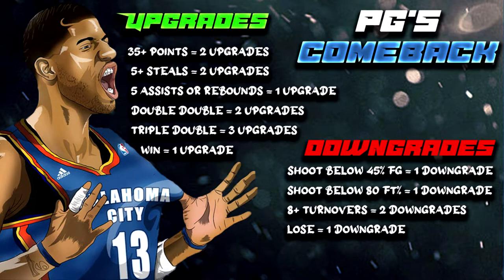On the screen is the panel of ideas — the upgrades and downgrades. On the upgrade side: score 35-plus points with PG equals two upgrades; five-plus steals equals two upgrades; five assists or five rebounds equals one upgrade; double-double equals two upgrades; triple-double equals three upgrades; and a win equals one upgrade. On the downgrade side: shoot below 45% field goal equals one downgrade; below 80% free throw equals one downgrade; eight or more turnovers equals two downgrades; and a loss equals one downgrade. From last episode, we did not rack up either upgrades or downgrades.